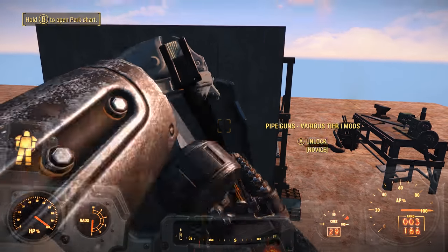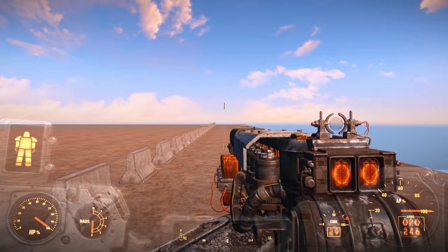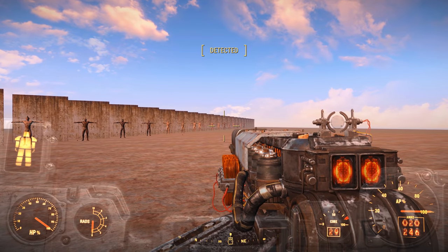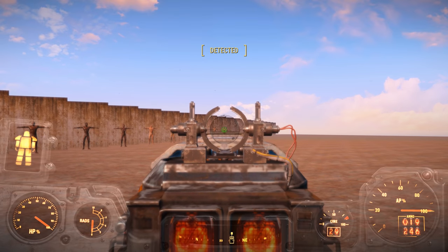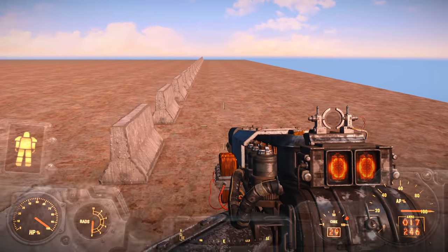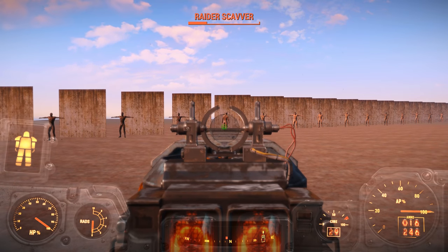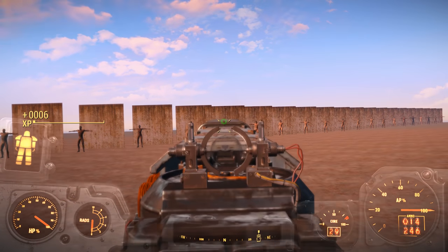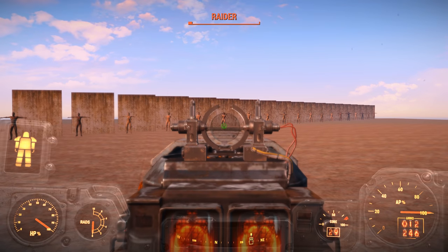Oddly, there don't appear to be any pipe weapon mods in either of these lockers — instead they're filled with various ammo types. There are also two workbenches in this room. The weapons workbench makes sense since you might want to test various customizations on the fly, but I don't really see the purpose of the armor workbench. Feel free to leave your thoughts in the comments section below. I think this test cell is pretty cool, since it's basically the closest thing we'll ever get to an actual gun range in Fallout 4. To come here, type COC Debug Range in the developer console.